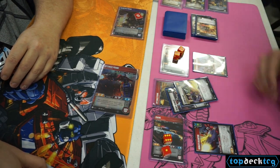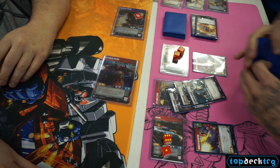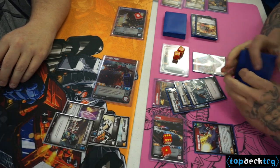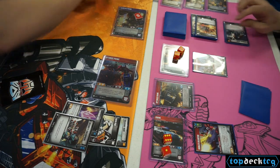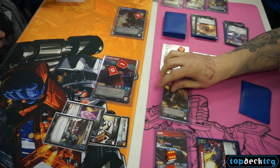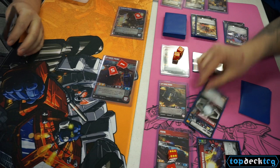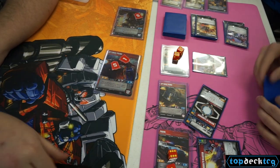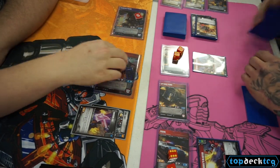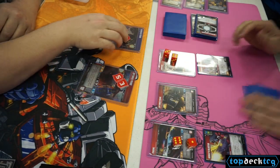Spoiler alert — Optimus is a really good character, and if you ever have a chance to KO him, you should always, always, always go for that play. My opponent flips pretty decent, but with that huge amount of damage I dished out, I did get 6 base damage onto him, and now my Optimus Prime himself gets to go in and put a bunch more damage out. Getting early damage on Optimus is definitely the only way to really come out of this match on top. Nemesis Prime is definitely a solid contender, but Prime should always be your target in this list.